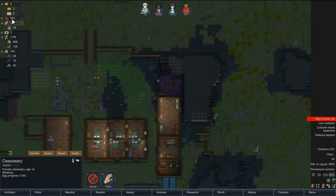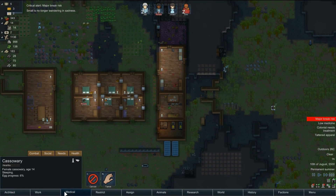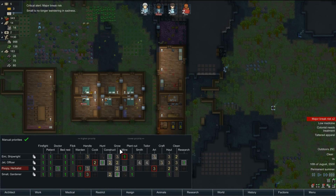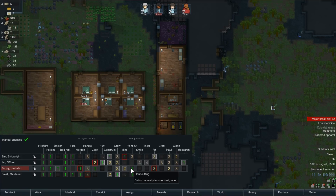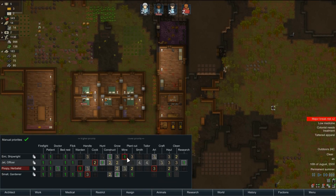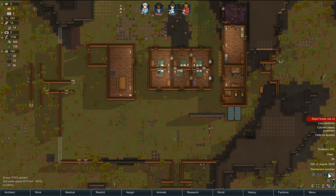Hunt you. Food — food's getting low, plenty of raw food. Who's our cook? Poppy. She's doing — we'll make mine in two. Warden, but there's nobody to warden. We'll make plant cut two. Mine three. Let's see how they keep going now — yeah, we're on full speed.